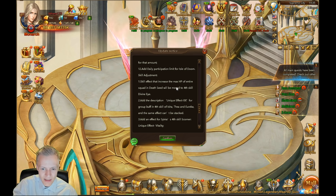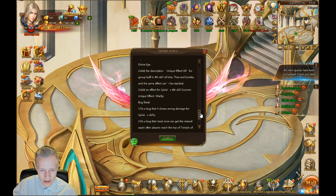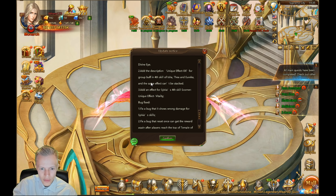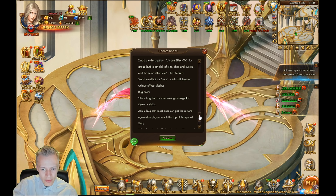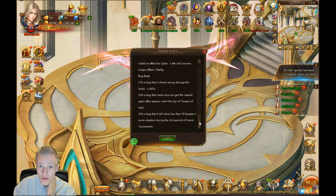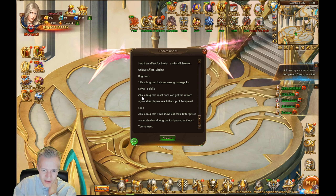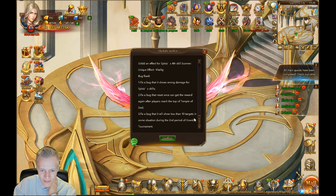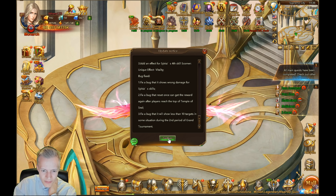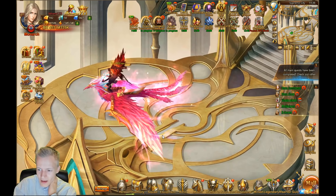Adds daily participation limit for Isle of Doom. Skill adjustment: skill effects that increase the max HP of the entire squad will be moved towards skill Divine. Add description for unique effects — times X for a group buff in the fourth skill of each Eureka, and the same effect can't be stacked. Add an effect for Scorner's unique effect: Vitality. Fix a bug showing wrong damage for Sylvia's skills. Fix a bug where Reset Once could get rewards again. Fix a bug showing less than 10 targets in Grand Tournament second period.